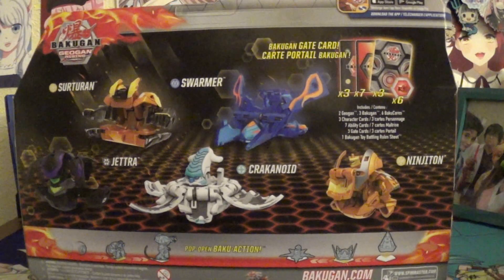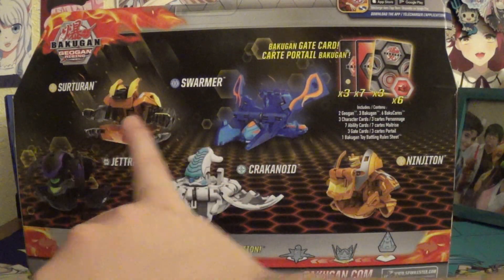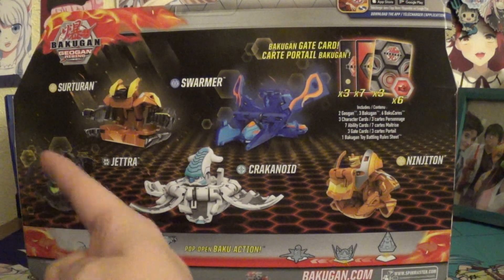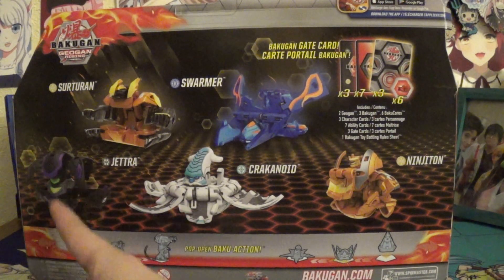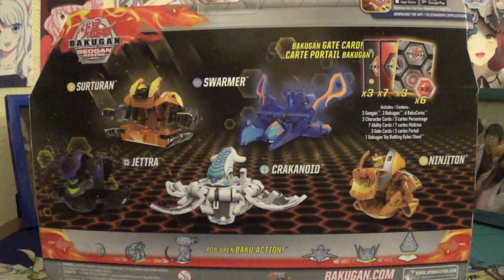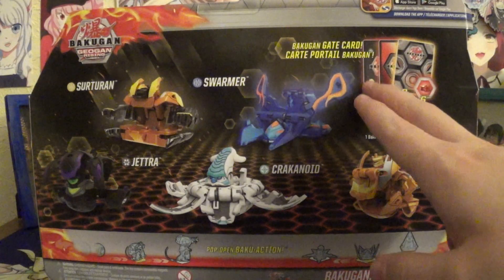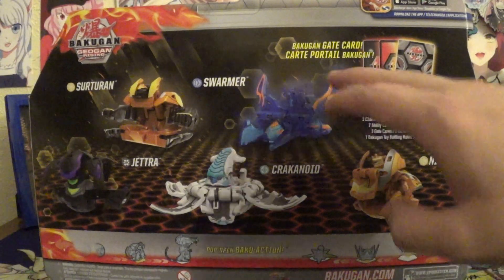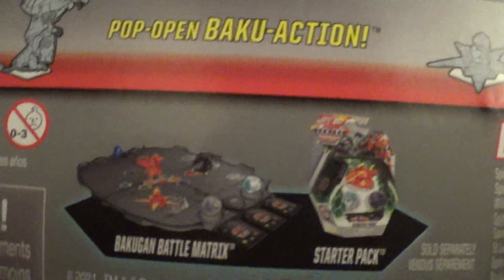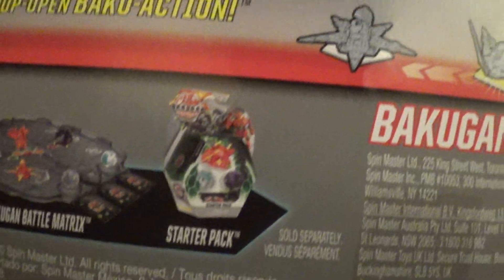Come around to the back — you've got your product shot. So you've got Arliss Swarmer, Arliss Jetra — I said Jetra because we finally have a Jetra, granted it's Darkus, but hey, we finally have a Jetra. Haos Krakenoid and Arliss Ninjaton. Of course you've got your 3 character cards, your 7 cards which are your Geogon cards, your 3 gate cards, and 6 cores. Also available in Arena and 3-Packs.